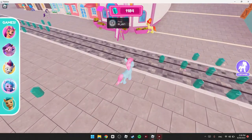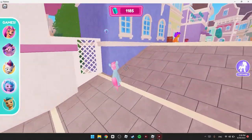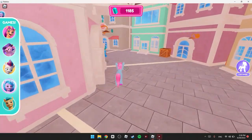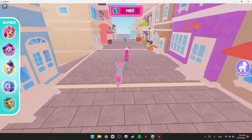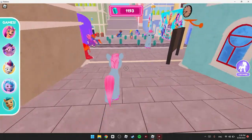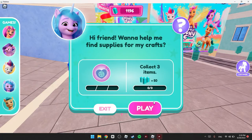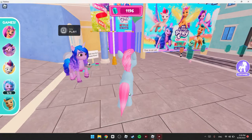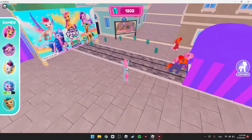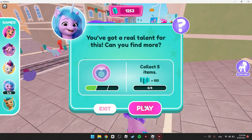Let's find the fourth mini game — hold shift and go to that pony. Click play. 'Hi friend, wanna help me find supplies for my craft?' We gotta collect items. They're literally right here — grab this one, and that one.